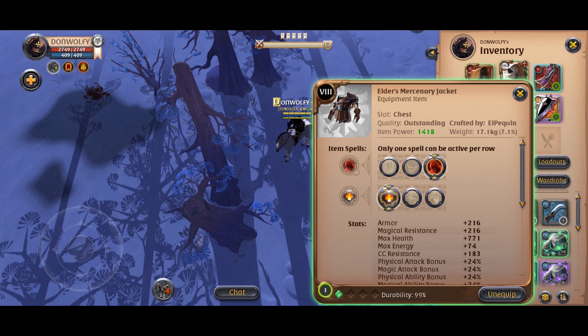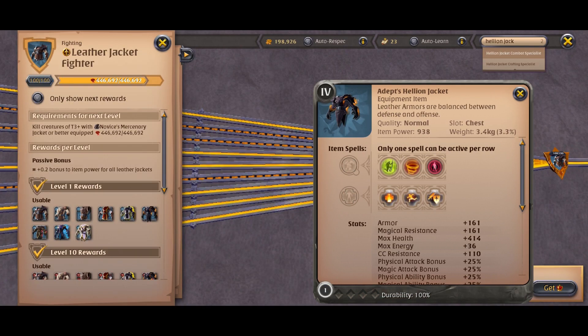I choose bloodlust for even further lifesteal and balanced mind to increase my damage and heals. However you can also go with the helium jacket armor for area of effect lifesteal.